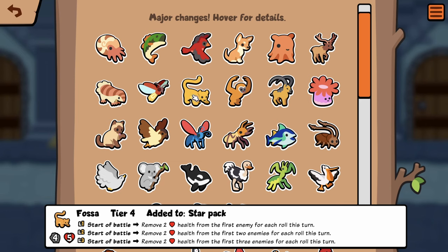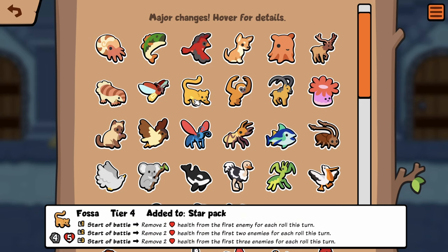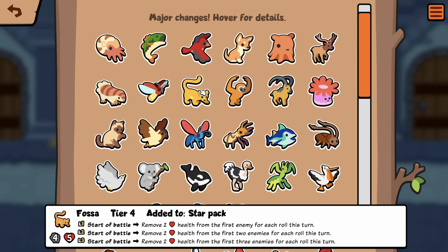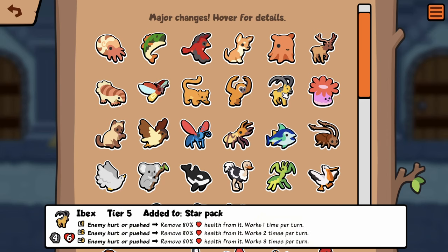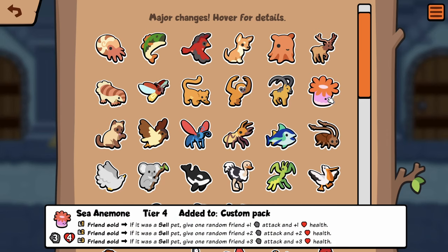Fossa has potential to be good against smaller boards. Since it is start of battle, you can pair it with Ammonite and just turn this into an octopus — that seems kind of nuts actually. Ibex looks like it's the same. Sea Anemone also the same.